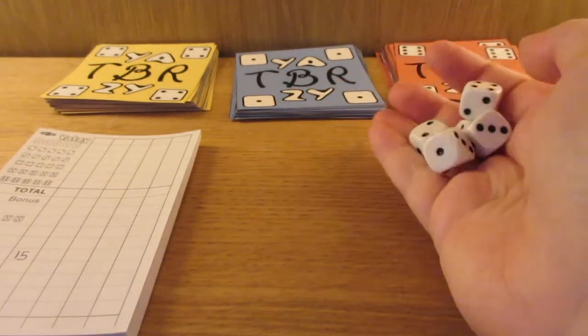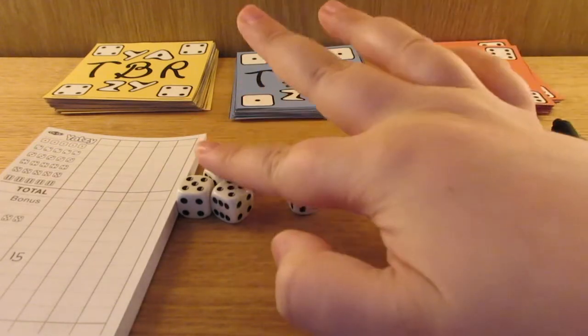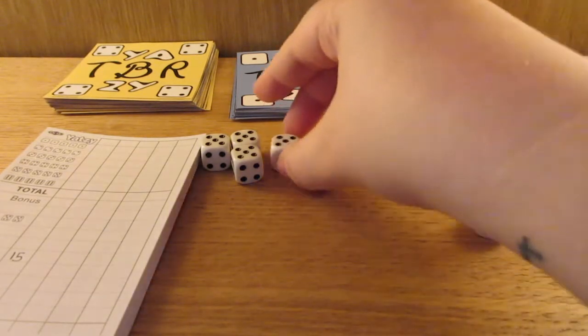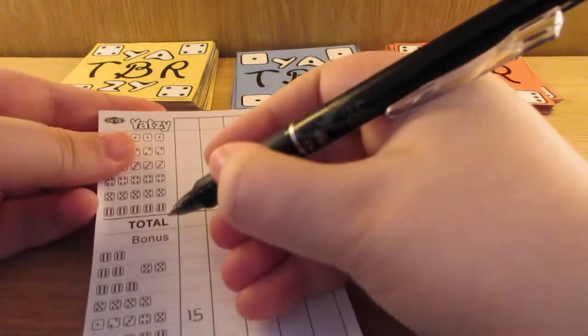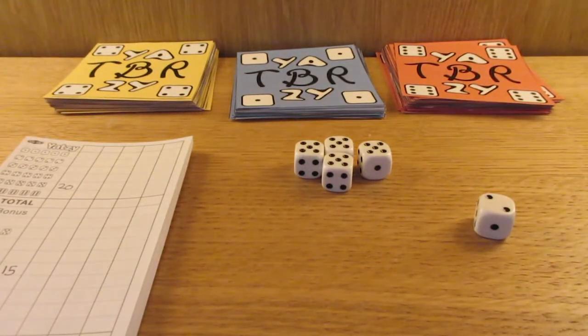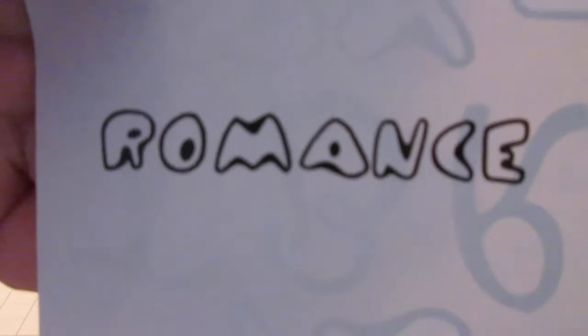Third out of seven rolls. I have a four and three fives — going with the fives again, they are my lucky number after all. Last roll: another five, so that is 20 in fives. 20 goes in fives here, and because that is not the highest possible — the highest for fives is 25 — that means I will just get a prompt. The prompt is romance. I got my first yellow card, which is the prompt card, and this one came up with romance.